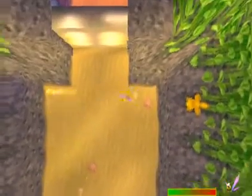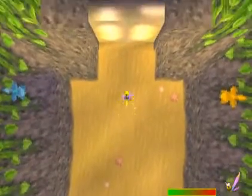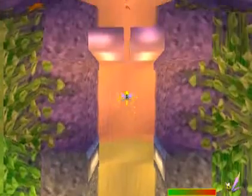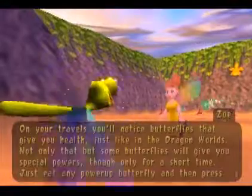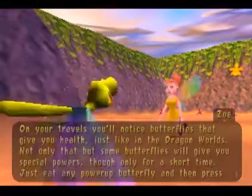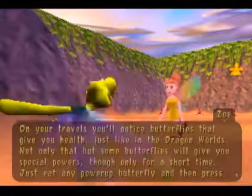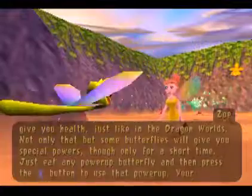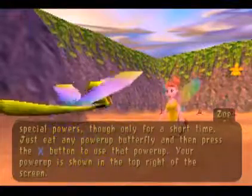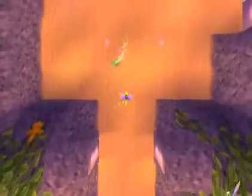Yeah, very very satisfying. I actually really like these levels — they're the absolute highlight for me and I always can't wait to take them on. On your travels, you'll notice butterflies that give you health, just like in the dragon worlds. Not only that, but some butterflies will give you special powers, though only for a short time. Just eat any power-up butterfly and then press X to use it. Your power-up is shown in the top right of the screen.